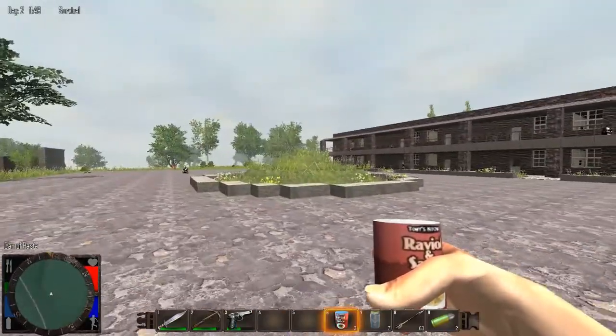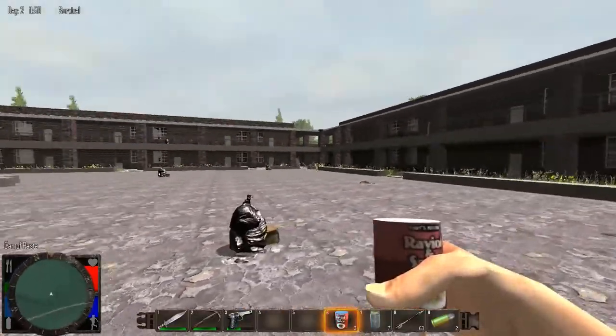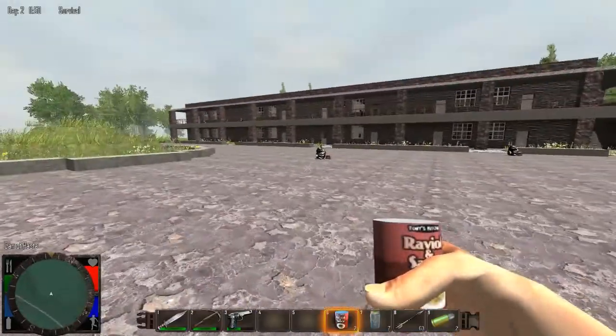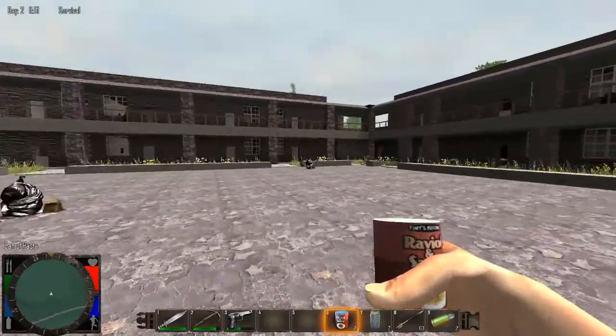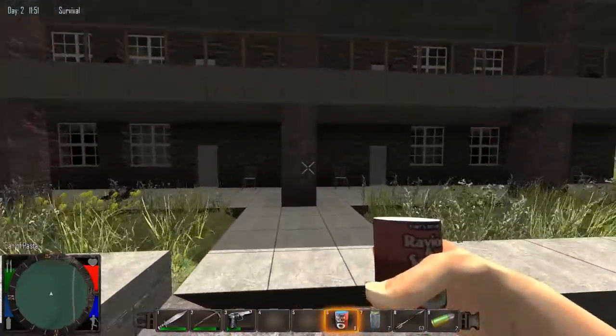We are standing in front of a motel. This was done by Echo — the person that designed the prison that I was so happy about the other day that I installed. And we do have a motel. This is better than Motel 6. This is like Motel 6 and a half.